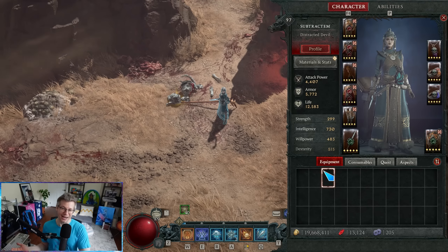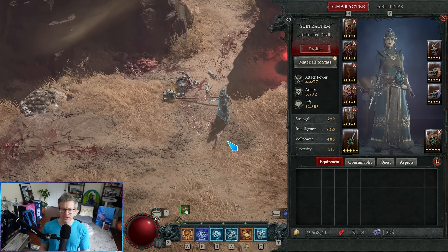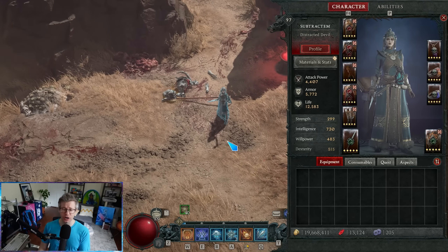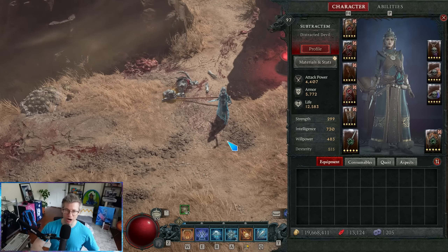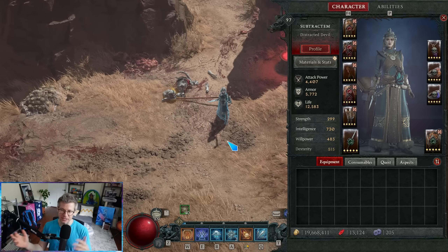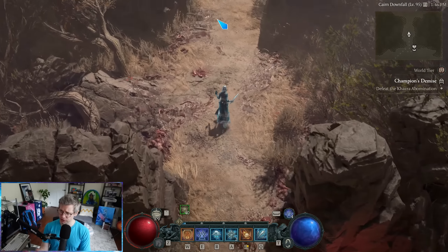All we're trying to do is stagger the boss and then DPS them down. How do you do that? Basically by applying any crowd control effects, that stagger meter will climb up. The stronger the crowd control effect — they all scale a little bit differently — that'll build it over time. I'll demonstrate this very quickly.